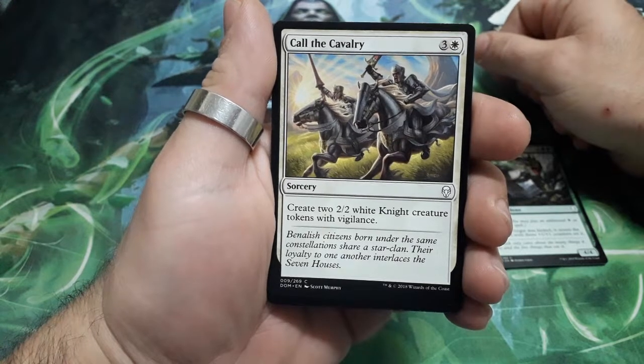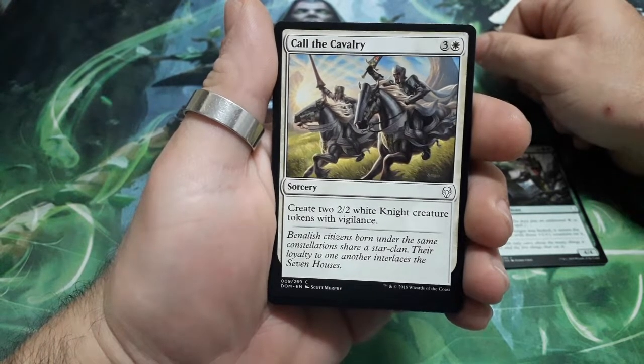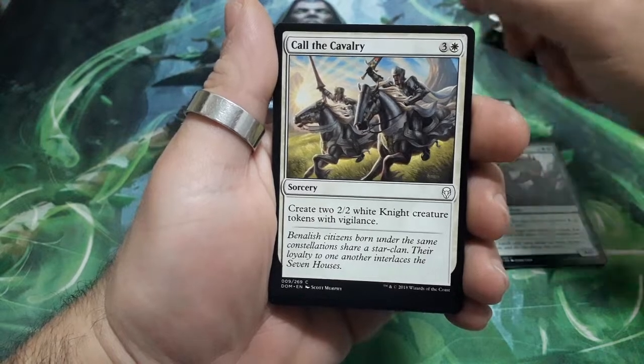Call the Cavalry, four drops. Create two 2-2 white Knight creature tokens with Vigilance.